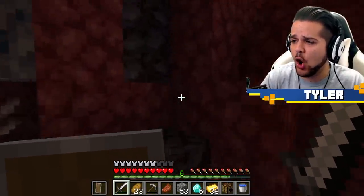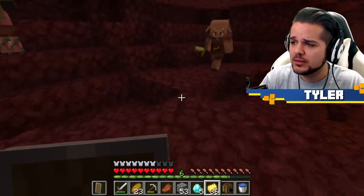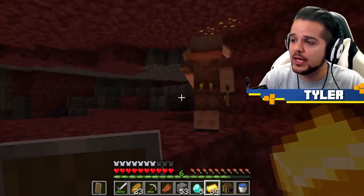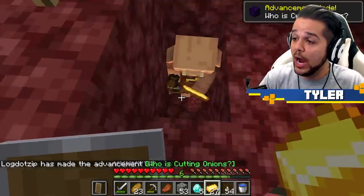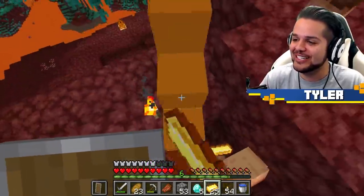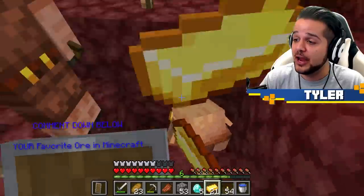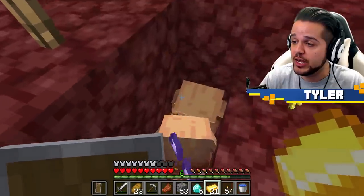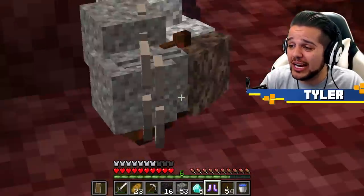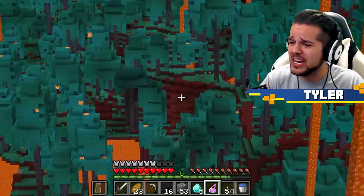There's some piglins. I got 36 gold ingots - I'm hoping that's enough for the crying obsidian we need. I think we need like eight pieces. Come on! We got 11 total. We did get a splash potion and a fire resistance, some fire charges, a lot of arrows. Now we need to make our way over here. Portal's right there, warped forest right up here - Enderman time.